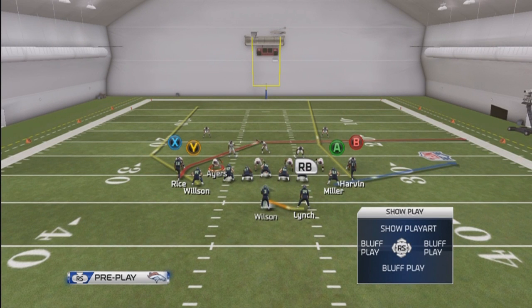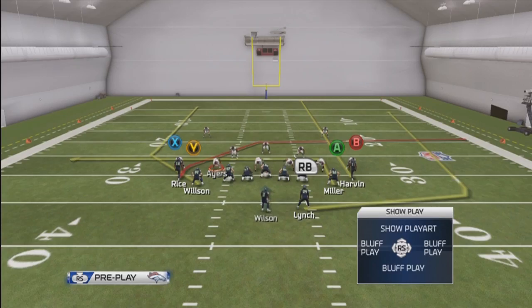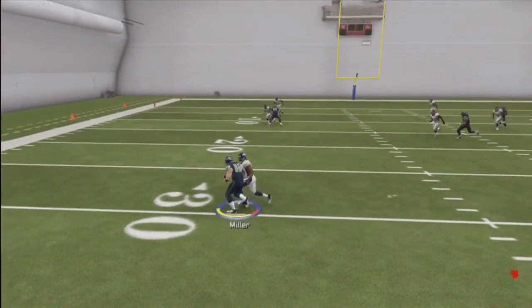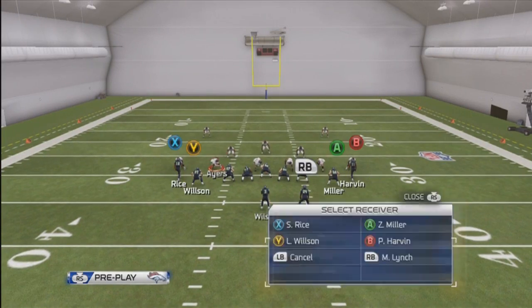Here's our base setup: in route the tight end, streak the wide receiver on the right, and wheel route the running back. We're gonna use this setup to beat both man and zone coverage, and I'll let you guys know which reads to use depending on what your opponent does.